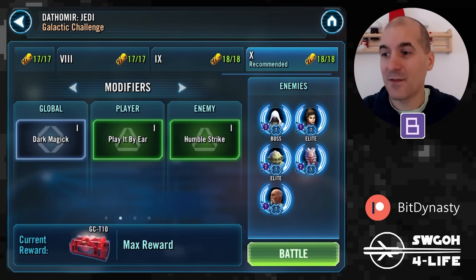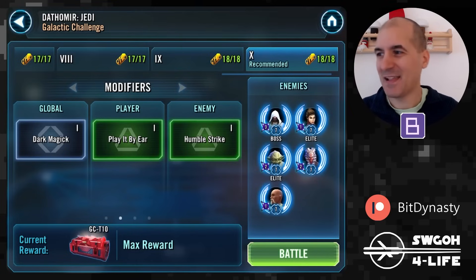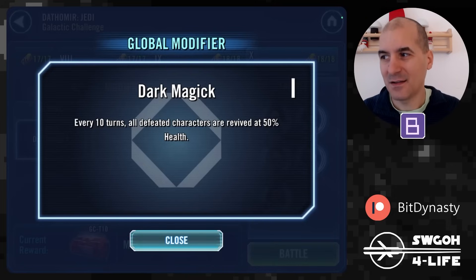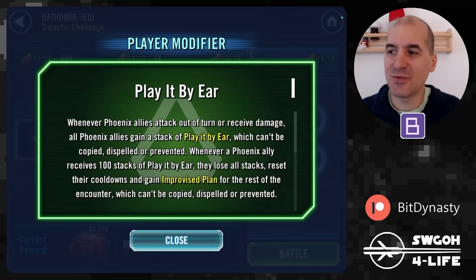Let's look at the global modifier for Dathomir Dark Magic. This one can be fun or annoying depending on what teams we get to use. Every 10 turns, all defeated characters are revived at 50% health. This could be nice if you have lower-gear units to keep coming back, but if you have no way of preventing revives, it could be a little annoying.